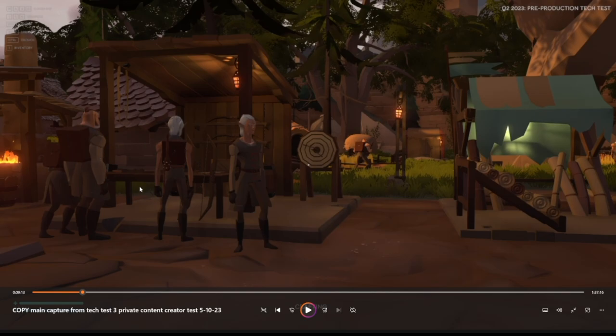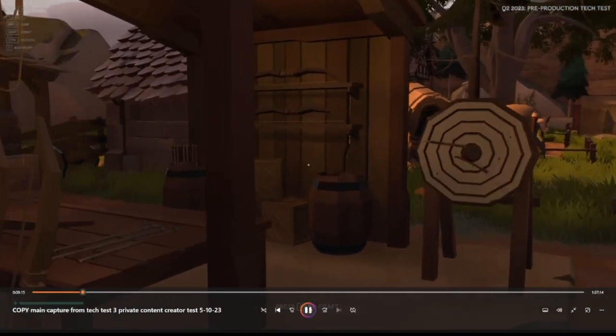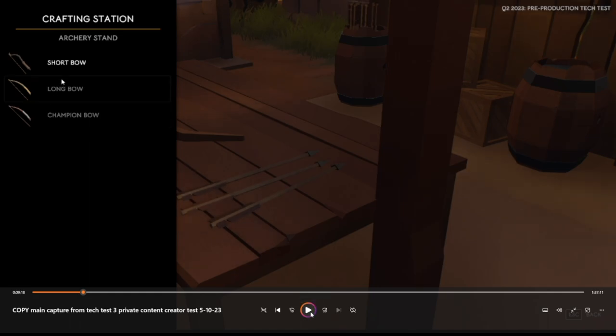Making bows was a pretty popular thing to do during this test since fighting at range given the difficulty tuning of the monsters was kind of the smart play. At the archery stand, you can see that at this time there were no arrows — they decided to turn those off for this playtest. Not 100% sure if they'll leave those off for the public live test.